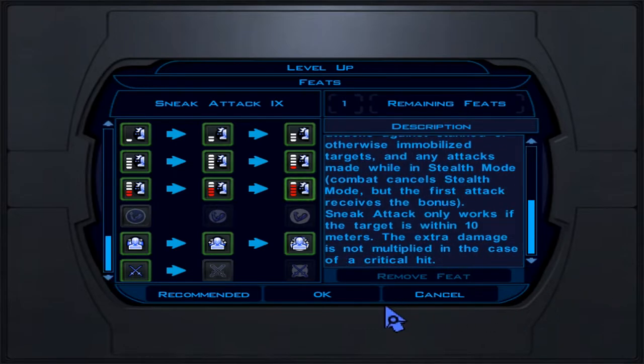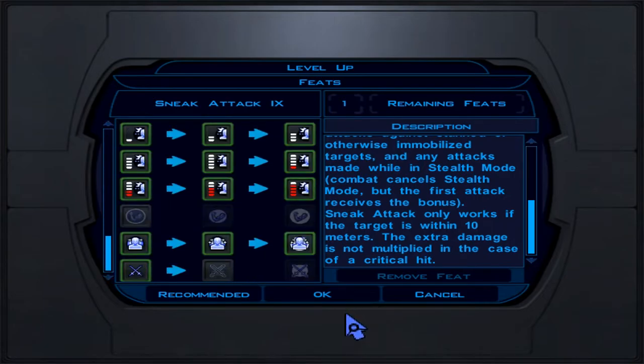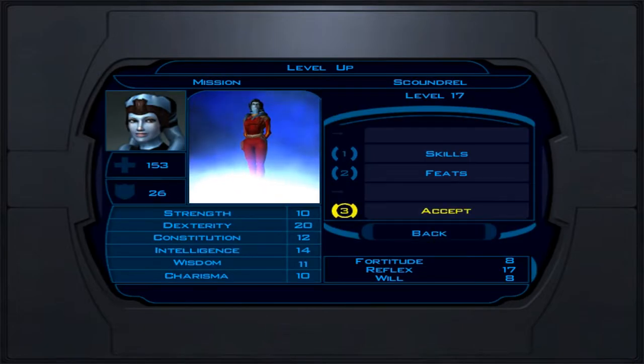Combine sneak attack rank 9 with powerful blaster pistols and you're golden. We also take Toughness for one extra hit point per level retroactively — this helps since Mission is very squishy.